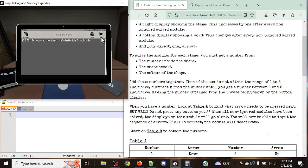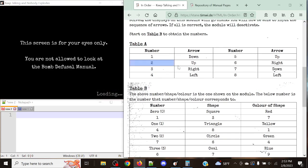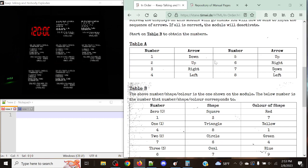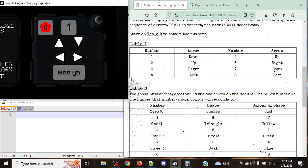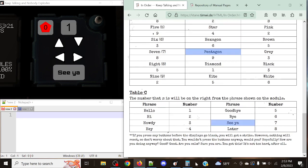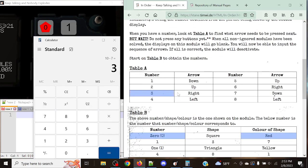Let's get into one more example. We have 0, a pentagon, and red. 1 and 9 is 10, plus 7 is 17 total. We've got C, so 17 modulo 7 is going to be a total of 3. 3 is going to give us right.